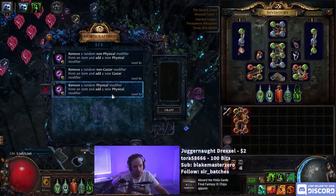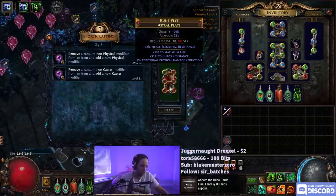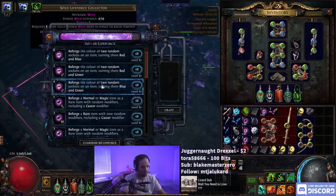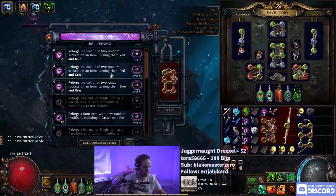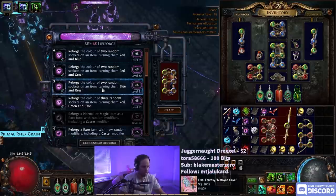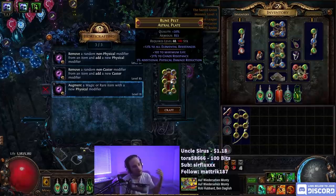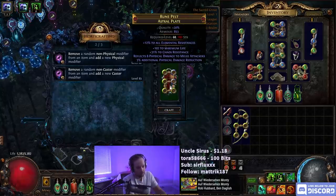So we got the thorns one: 'Remove a random physical modifier from an item and add a new physical modifier.' We could just slam this one on it, just because there's no reason not to. We got 3% physical damage reduction — that's the good roll, so that's good. We keep doing blue and green socket coloring until we get the right colors. And then augment a new Fizz — we got thorns again, as expected.